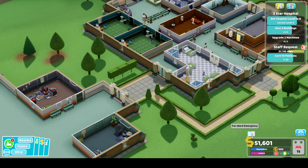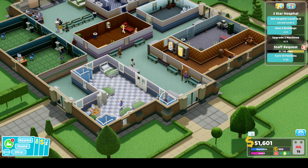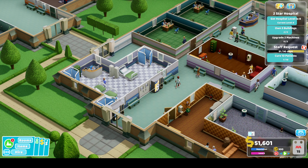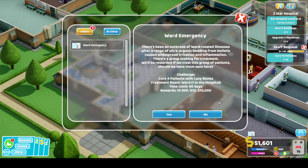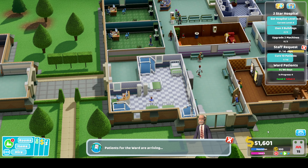We've got 51 grand in the bank and a ward emergency just coming in. We'll have a quick look at our ward - we can fit four patients in there, nobody queuing right now. We need to get four patients with Lazy Buns in, so we'll accept that and they should start arriving very soon.